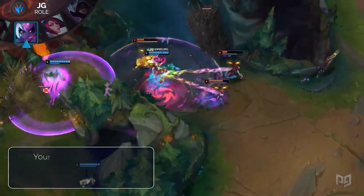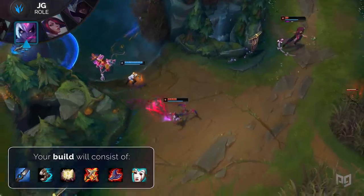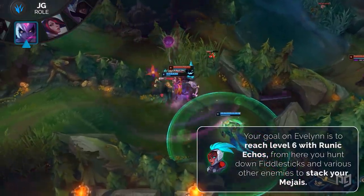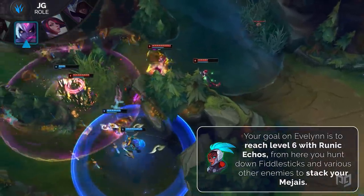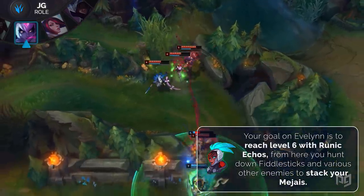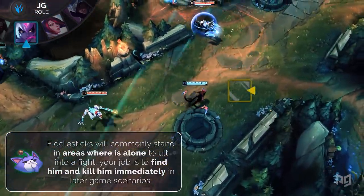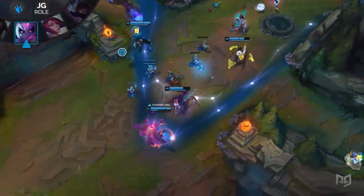Your build will always include Runic Echoes, Sorcerer's Shoes, Magi's, Lich Bane, Rabadon's, followed up with Liandry's. Once you reach 2-3 items, hunting down Fiddlesticks will be easy. Your goal is to reach level 6 and purchase Runic Echoes, eventually leading into a Magi's. From here, hunt down squishy targets along with Fiddlesticks to get free stacks and snowball the game. Make sure you focus on finding Fiddlesticks during objective dances so you can finish him off before he gets the chance to surprise your team. And don't forget to turn up the hype dubstep to get into the zone when piloting Evelynn.